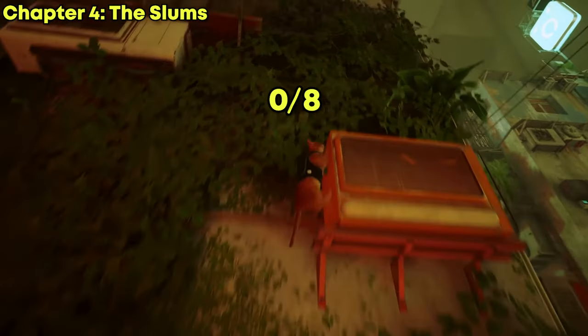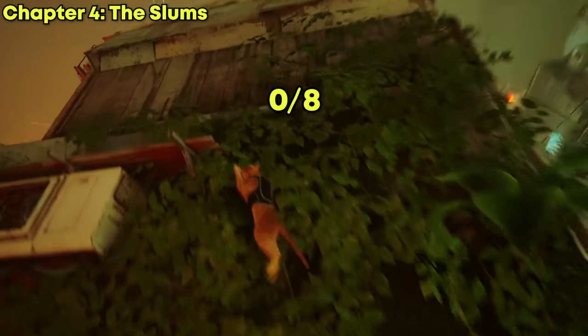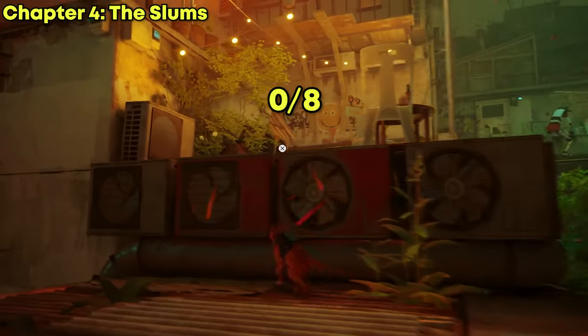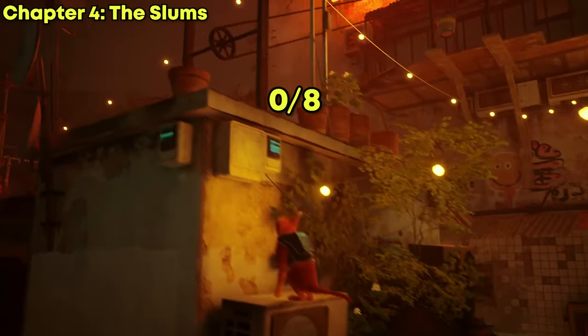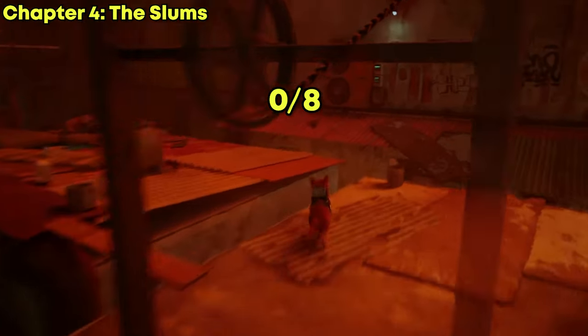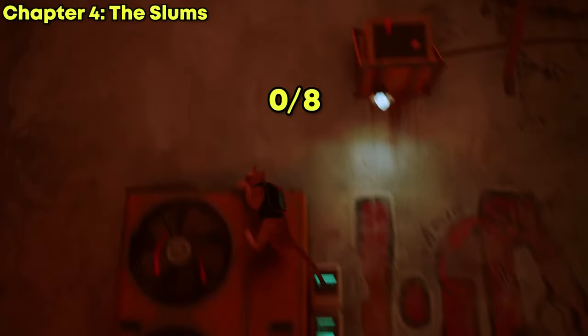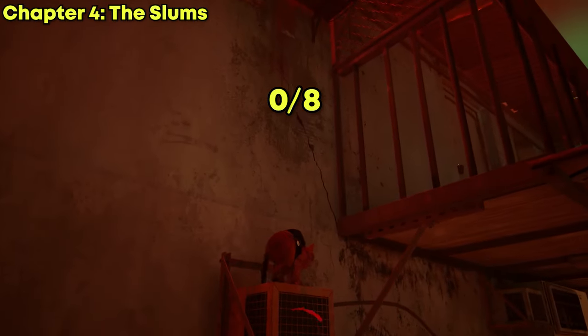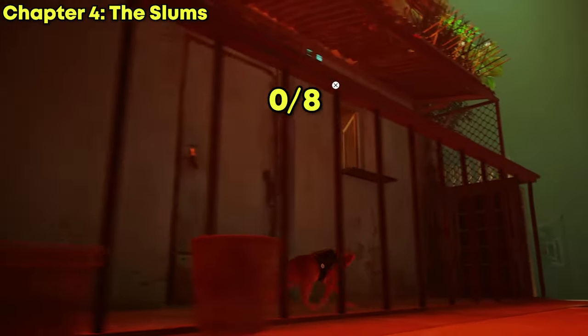I want you to copy my exact movement because we're going to move from the first sheet to the second sheet, so we're not going to start from the guardian every time. The first music sheet is at Momo's apartment, and once we've collected that we're going to start moving from Momo's apartment to the second one.